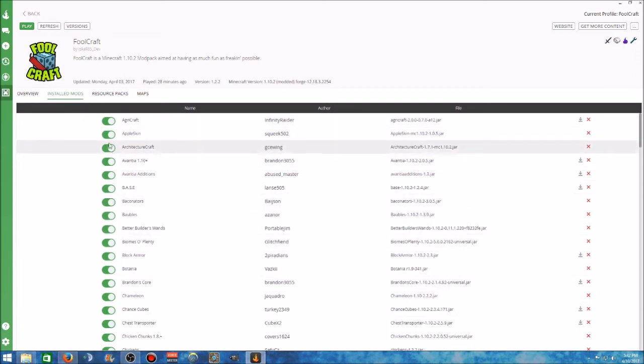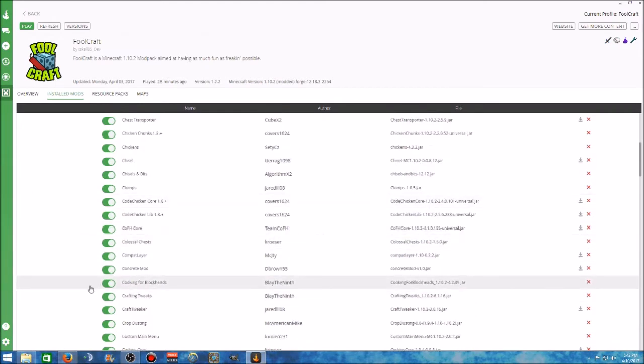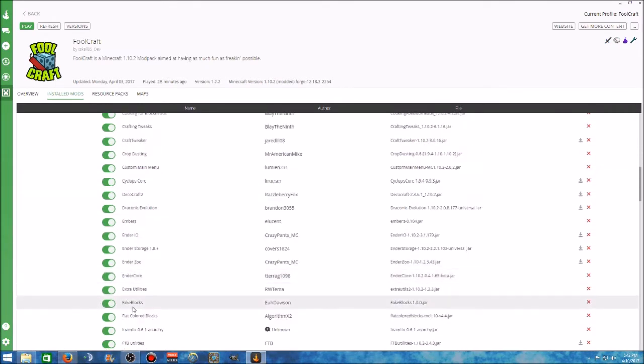The screen is going to change and you're going to see all these green buttons where you can turn on and off any mod in the game. This is also good to know because let's say you try to start the game and you get an error saying crafting tweaks or crop dusting or fake blocks is causing the error — you can just go ahead and turn that off and retry to load your world. The game may actually load so you can continue playing until a fix is done.